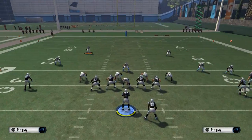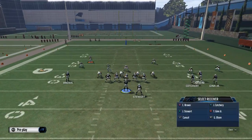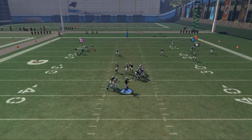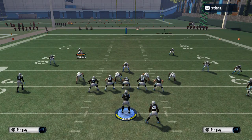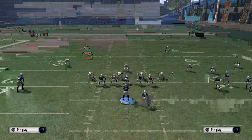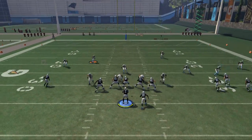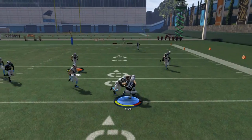One thing you could also try is taking Greg Olsen and putting him on a hitch pattern. What this is going to do is provide you with a man-beater on that side of the field. You should still be able to use this against zone. He's going to become your read — hitch routes, for some reason, they fade away from them, primarily because they're just a shorter route. Against cover 3 coverage, they're going to actually fade away from Greg Olsen, and you're going to be able to fit this in for a quick 4 or 5 yards.